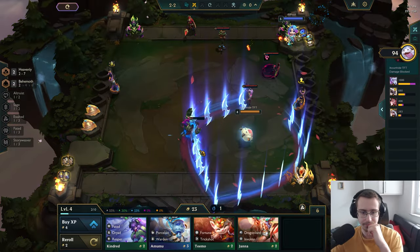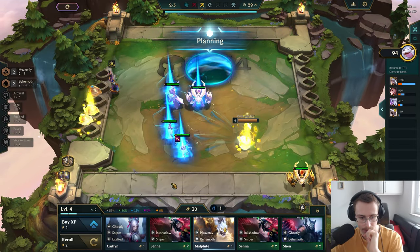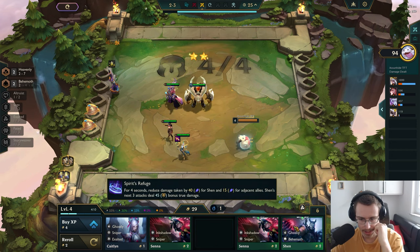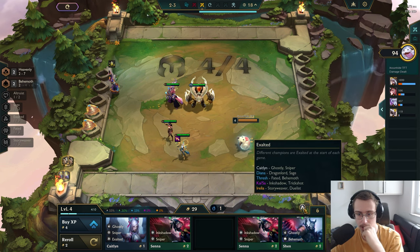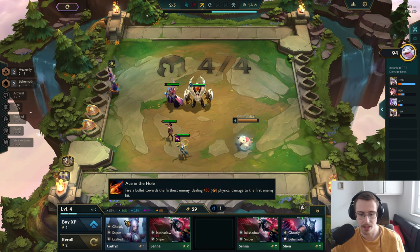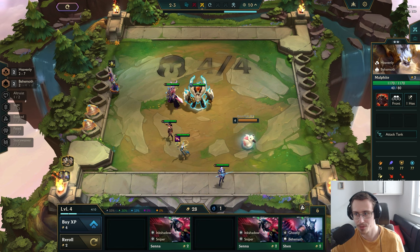Let me go look at the shop — Malphite two, I'll take that, thank you. Senna, Shen — not a big fan of any of those. I'm just gonna stick with my little guys. Oh, this guy's Exalted as well! Diana is Exalted!